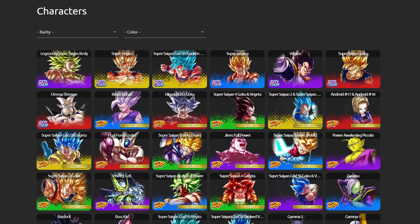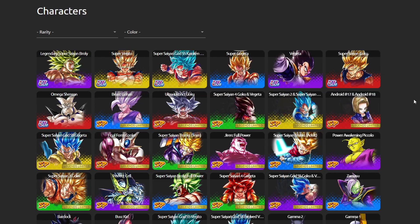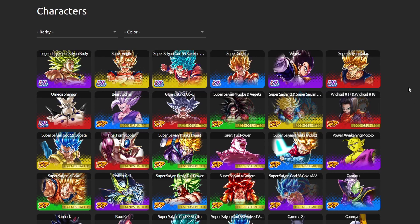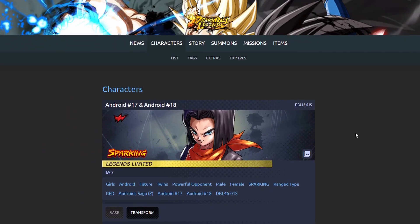That doesn't change the fact that Trunks is still a monster and can be used very well. So let's move on to number 10, which is a unit that wasn't even in the top 10 list prior to this drop — the Tag Androids. It's crazy to see how far we've come from their initial release. They haven't been in the top 10 for a while mainly because they fell off boost and saw some power creep, and their main issue was they didn't really have a team to run on.